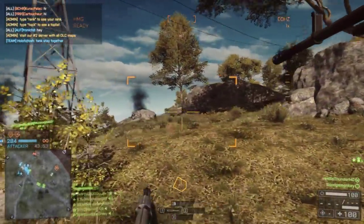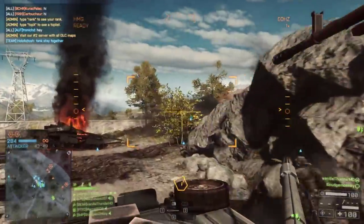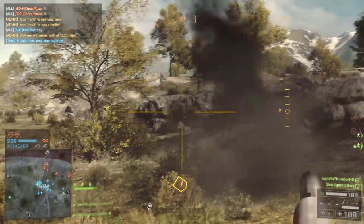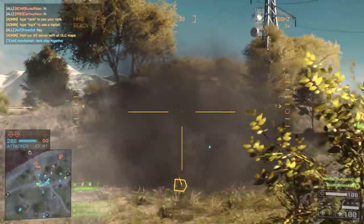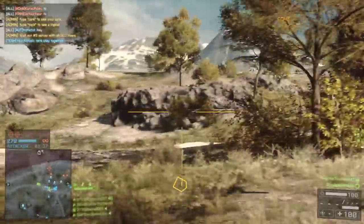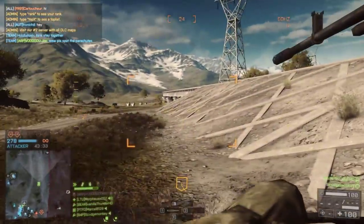As you can see now we're playing Rush on Road to Transmission and we've pushed up on the right hand side of the train where the MCOMs are. I'm just trying my best to take down enemies, prioritising anyone in close range while the main tank driver takes enemies from straight ahead. The enemy tank has already been taken down so we're giving ourselves a good chance to take down a lot of enemies on this side of the map.